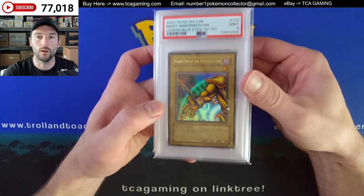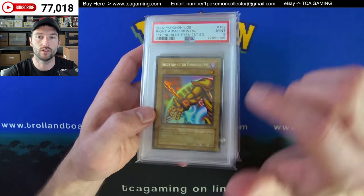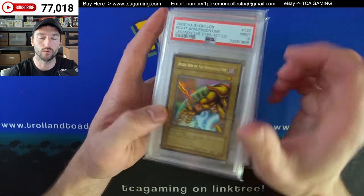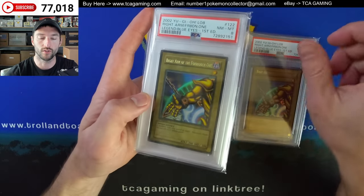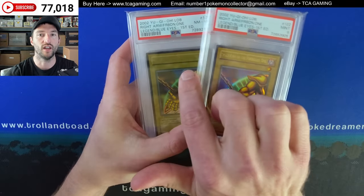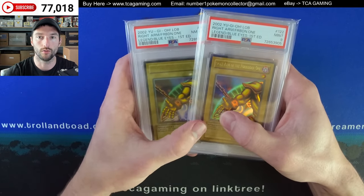Got some Yu-Gi-Oh! We have here the Right Arm of the Forbidden One — this is original, first edition. This is actually glossy. If you can see the foil, it's really smooth. And then you have wavy — looking at the foil you can kind of see the ripples in there. Typically the wavy foil also almost looks faded. People pay up for the wavy one over the glossy version.